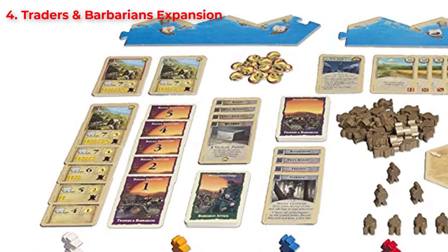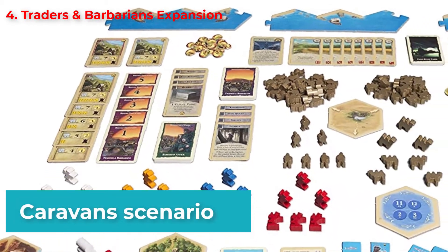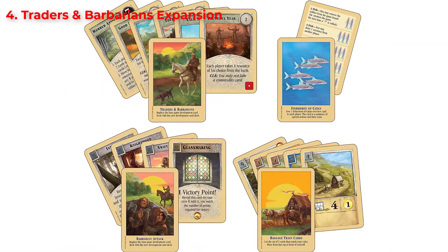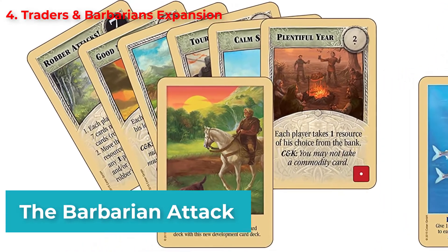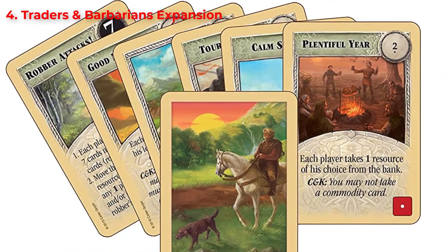The third scenario is the Caravan, where you need to build your caravan to get wool and grain. But mind you, setting up the camels is not in your hands but your opponent's. The fourth scenario is the Barbarian Attack — an exciting battle between the Barbarians and the Knights. Get your Knights to capture the Barbarians, because they hold extra points toward your victory.